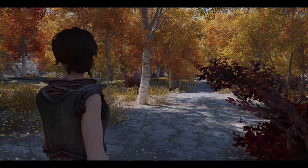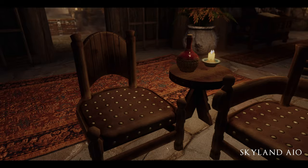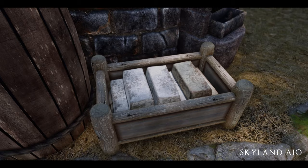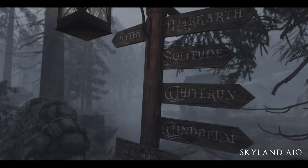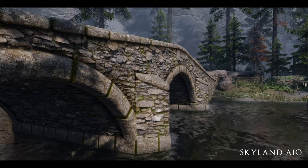Let's jump right in with the biggest mod, and that is Skyland AIO. No surprise here — Skyland AIO covers all landscape and architecture, but did you know it also covers hundreds of clutter objects simply because they use architecture textures? It also purposely covers furniture, ingots, road signs, bridges, and more. All landscape and architecture that you see throughout this video will be Skyland AIO.